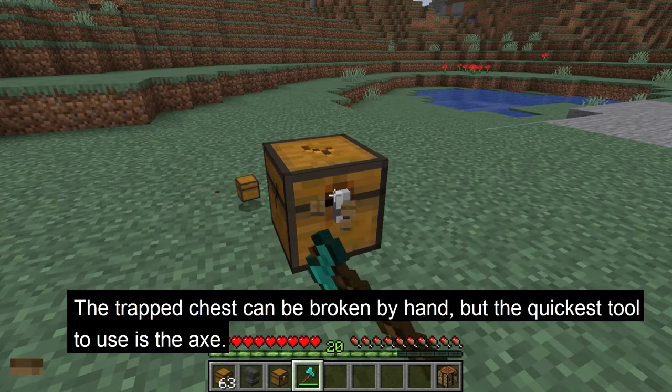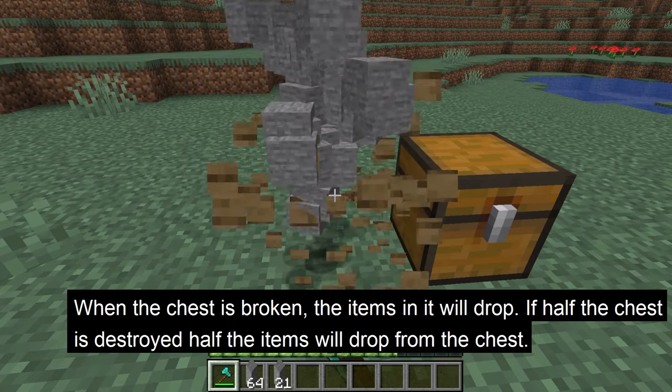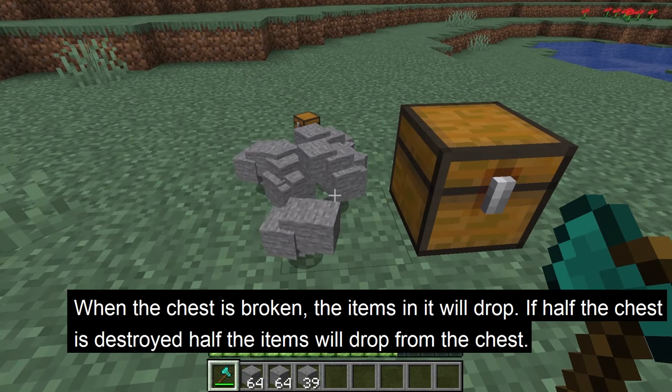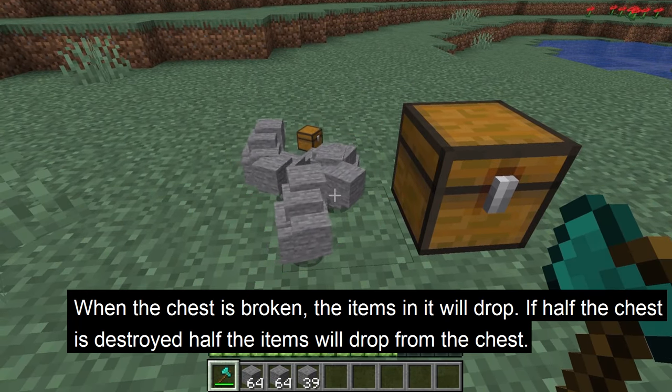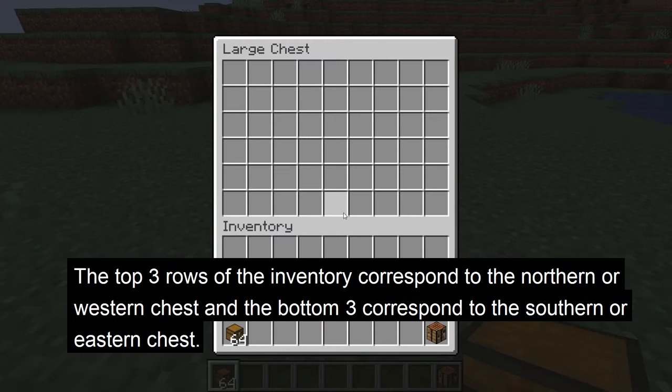The trap chest can be broken by hand, but the quickest tool to use is the axe. When the chest is broken, the items in it will drop. If half the trap chest is destroyed, half the items will drop from the chest. The top three rows of the inventory correspond to the northern or westernmost trap chest, and the bottom three are the eastern or southern trap chest.